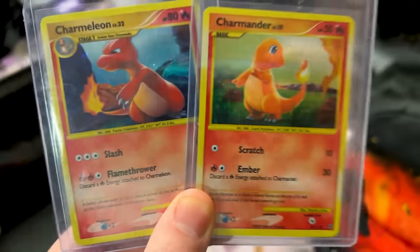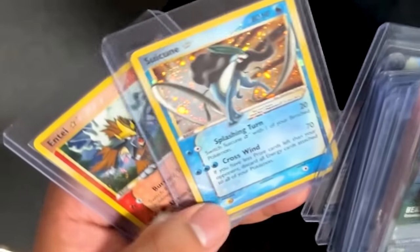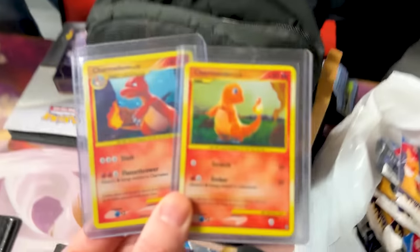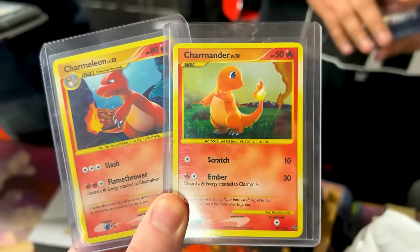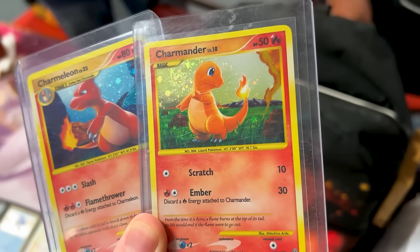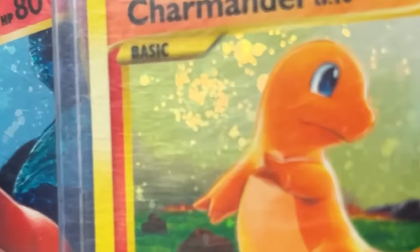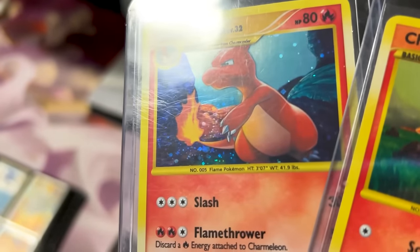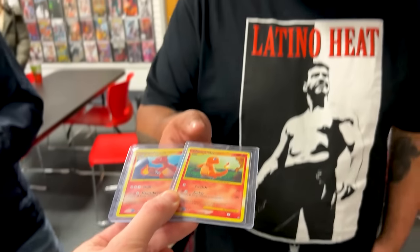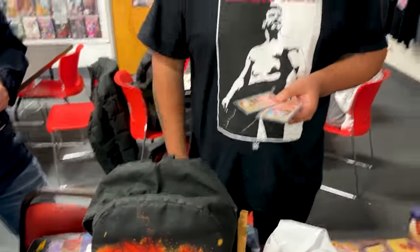We're getting a little sidetracked here from this other trade, but look at this nice Charmander and Charmeleon from Stormfront. The Entei and Suicune you also brought to trade. I know you're big into the swirls — and there's a swirl on there. I think I see one on Charmander... there we go. I don't know if I see one on Charmeleon... yeah, there we go. Those are very nice cards. Wish I had some.